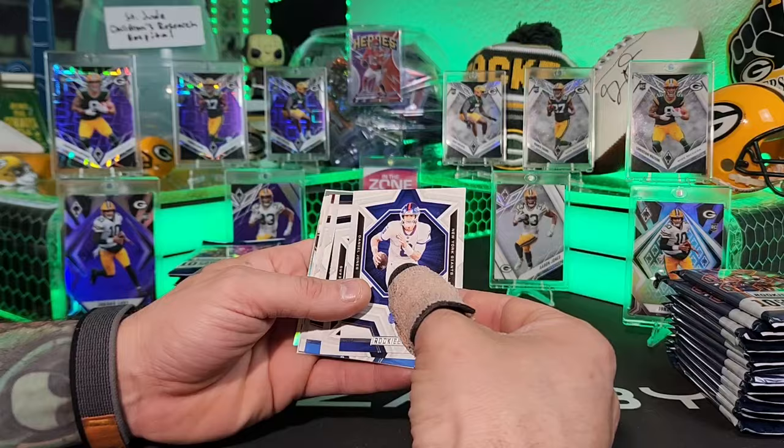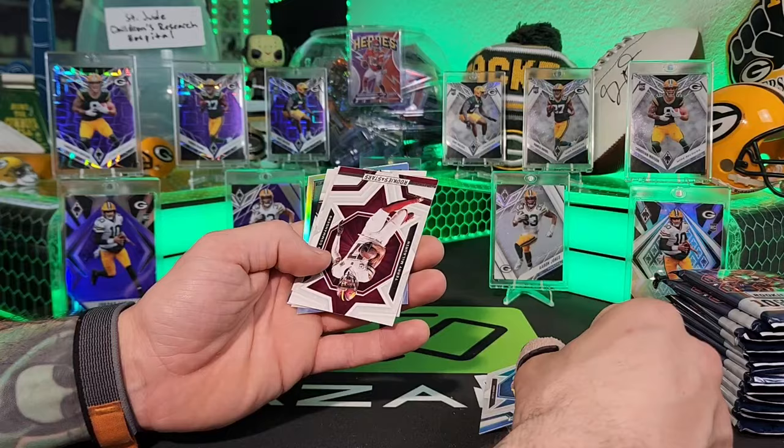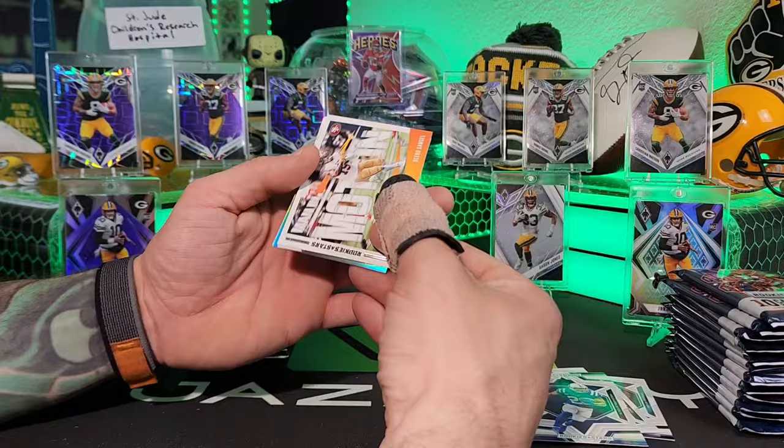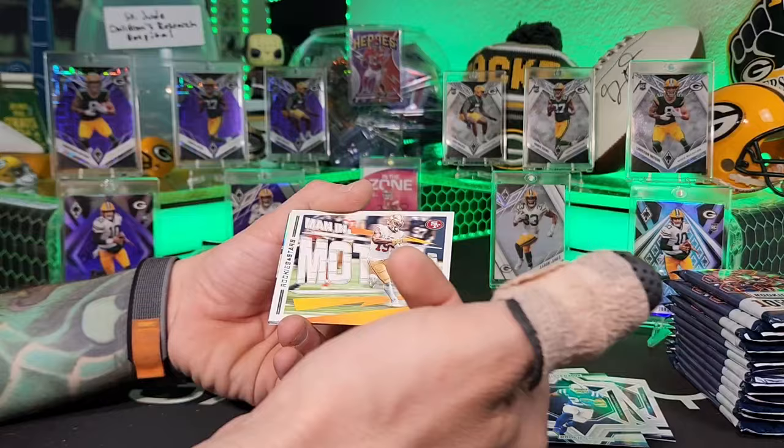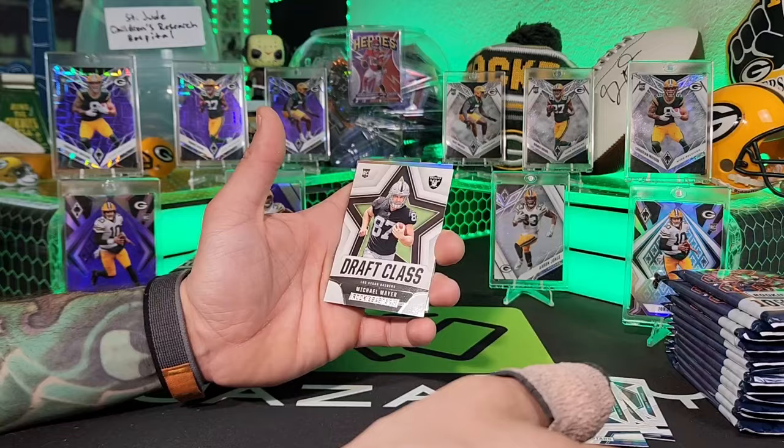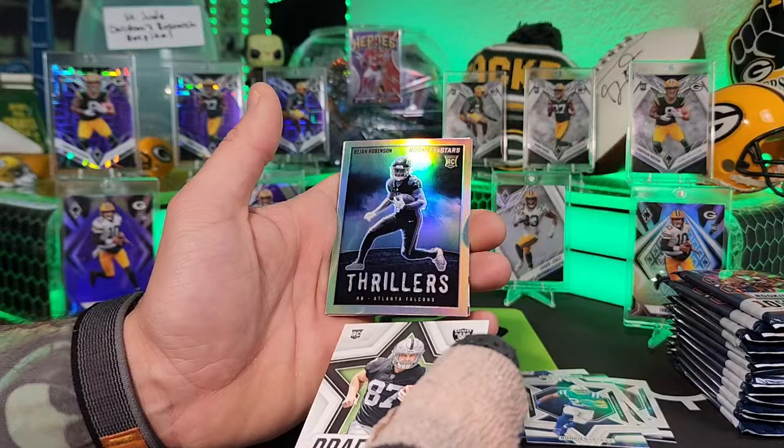First pack: every single card is backwards. Daniel Jones base, Justin Fields base — lot to go through, so we'll just look for highlights. Terry McLaurin, Jonathan Taylor, Deebo Samuel. Man in Motion cards — I really like how they actually look like they're in motion. Got a Draft Class on Michael Mayer. Got a Bijan Robinson Thriller — those look freaking great this year with the black-and-white look.